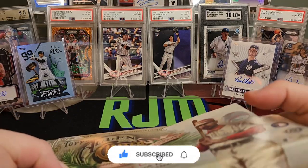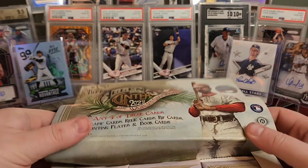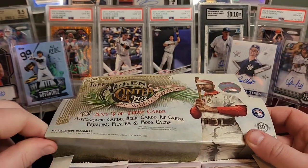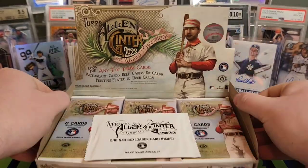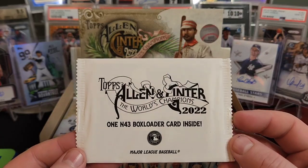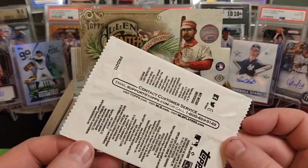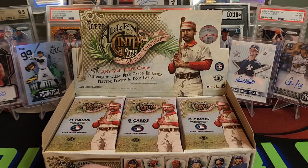I did watch a couple videos. I saw Jabs actually pulled a Charlie Sheen auto, which is kind of cool — I'd take that. I'm a big Major League fan. So there is our box topper — an N43 box loader card. I feel like usually they're oversized, so I don't know. We'll save that for the end.